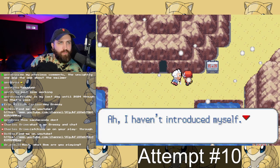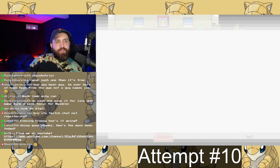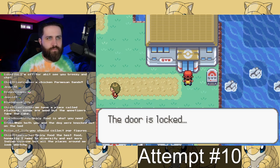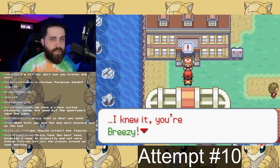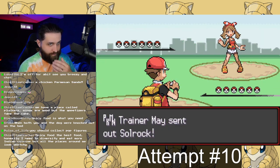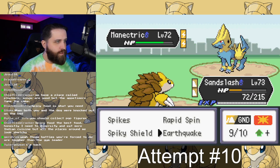After Koga, I decided to battle Pryce the Ice Gym Leader and Jasmine the Steel Gym Leader, because those reward the Choice Scarf and the Assault Vest — two items that become very clutch as we get further in, since the special defense and speed on these Sandslashes aren't great.